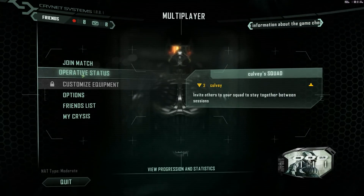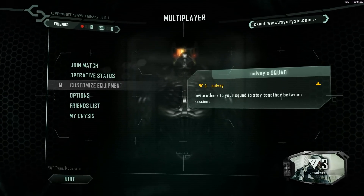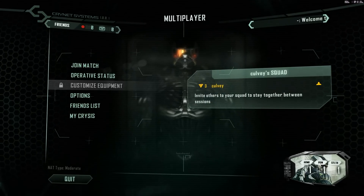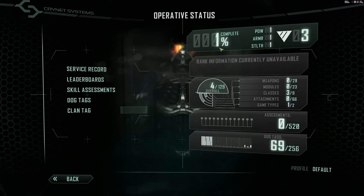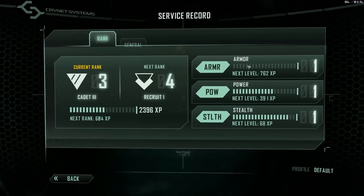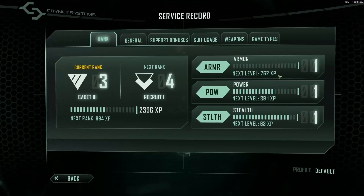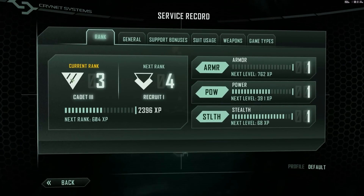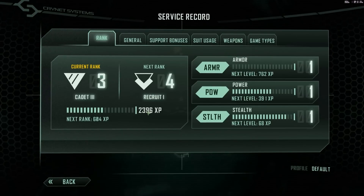Let's take a look at these other things first. There's the operative status — they're talking about me. Here's a little overview of your character down here that shows I'm level 3, or the third rank. Let's just go into operative status. I'm 1% complete — not very complete of a character! Then you click it and it shows you: this is armor, this is like different experience levels. I'm only level 1 of each of these, but I've almost gotten to the second level for stealth. It shows how you gain experience every match you play.